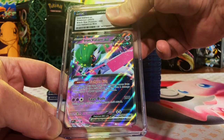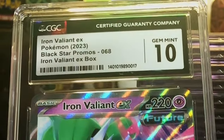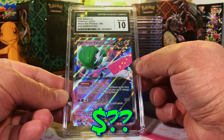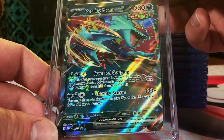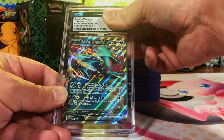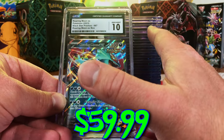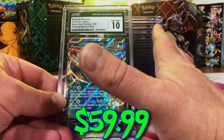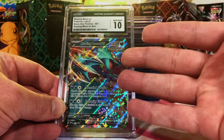Yet another one — Iron Valiant EX, the Black Star promo from the Iron Valiant EX box. 10! Oh my gosh, I did not expect so many 10s, this is wild. The Roaring Moon EX promo from the Roaring Moon EX box — yet again I gotta go with a 10. Okay, I am psyched out of my mind! Wow, this may be our best submission yet — only four cards are less than a Gem Mint 10.